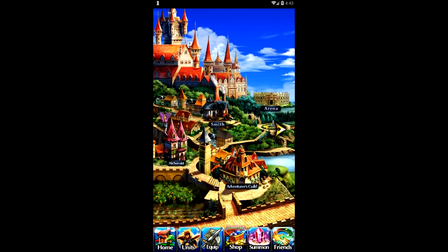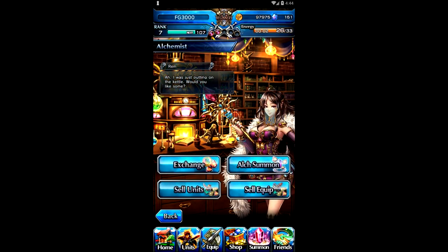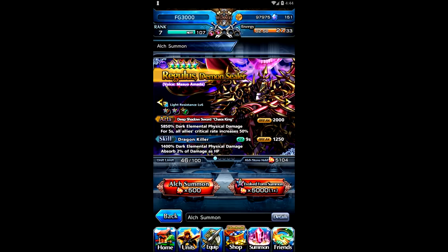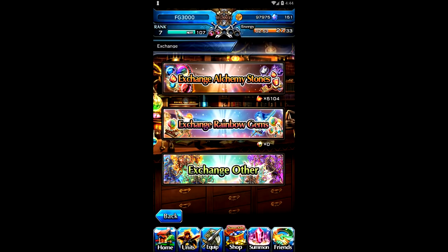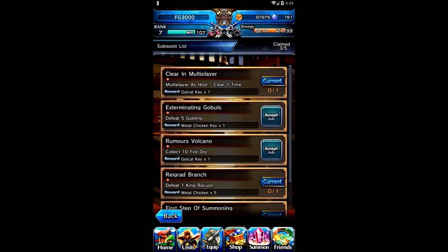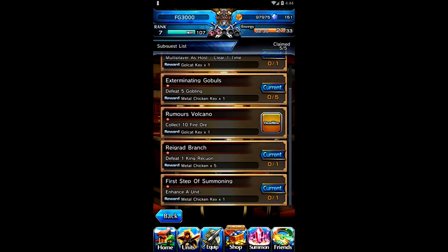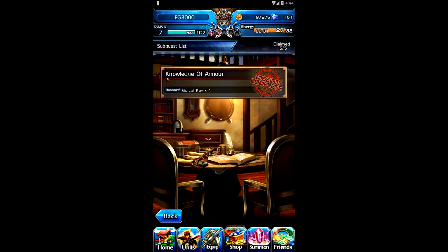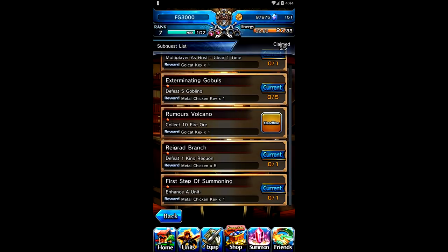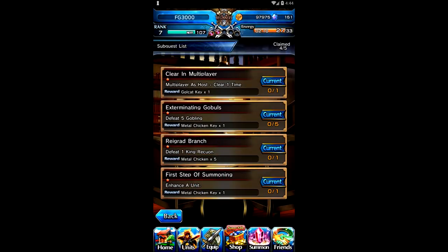Your town has a few different features. Some shortcuts are at the bottom of the screen, but some aren't. Smith is where you will craft and create weapons and level up weapons as well — I'll show you where you get the materials for that in a little bit. It's your bread and butter: make equipment, make it better, make it stronger. I actually have no idea what alchemy is, but I have an alchemy summon so I'll do it a little bit later. You have the Adventurer's Guild, which gives you side quests. You can basically make your own types of side quests — defeat five goblins, collect ten fire ore, things like that. You complete them and turn them in to get keys and other rewards.